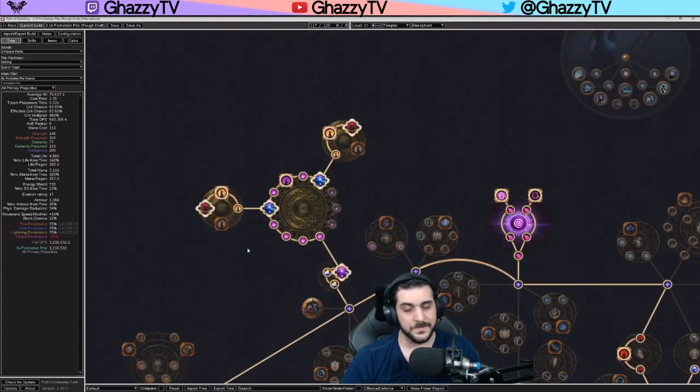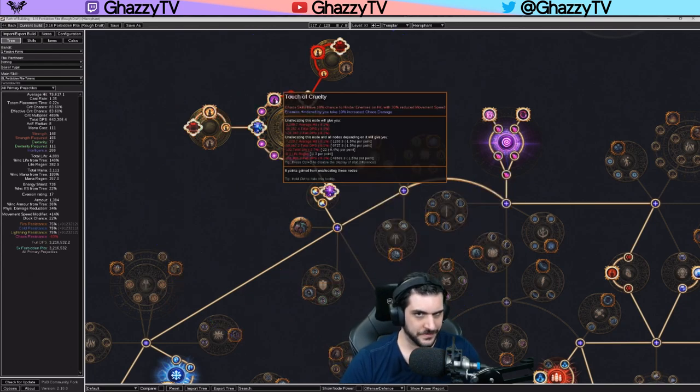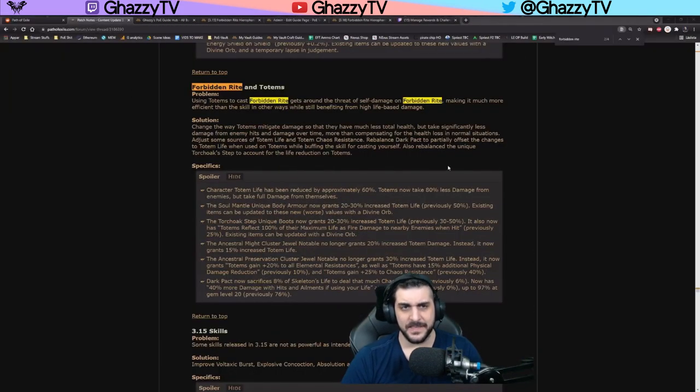To get three of these with a tree, you're going to need to have a large cluster. You can buy whatever cheap one you can find with any amount of passives, just to get access to these medium clusters. If you can then alteration craft it, you can get pretty much anything like Wicked Pall or Touch of Cruelty — it doesn't really matter. Then you want to pick up three Ancestral Preservation medium clusters.